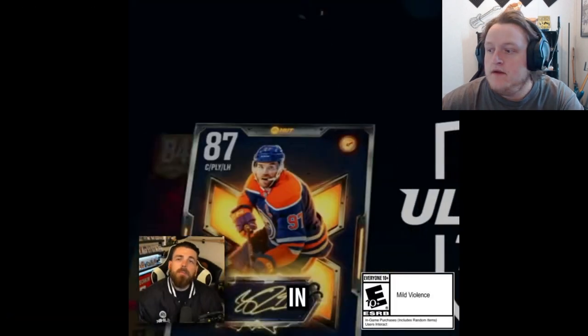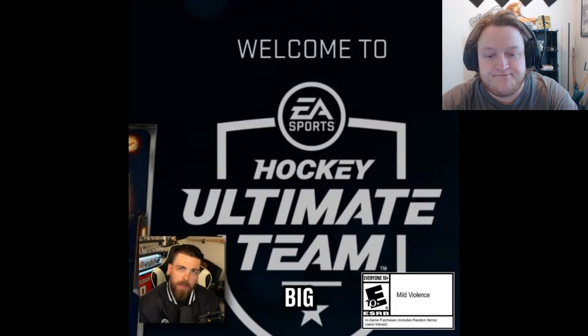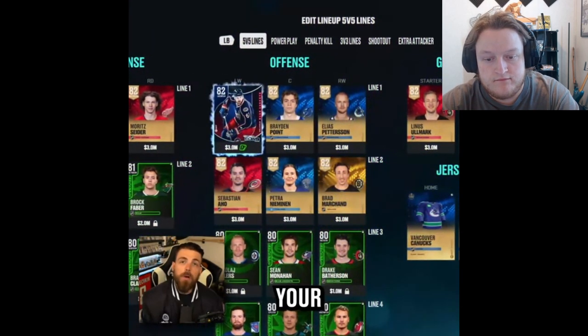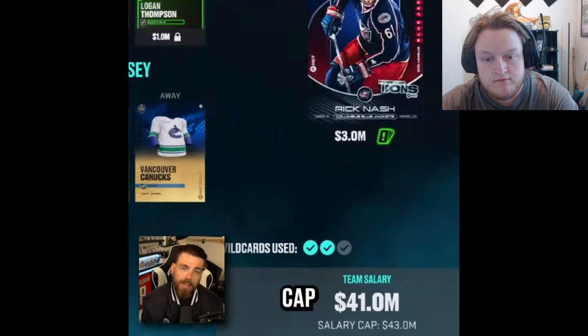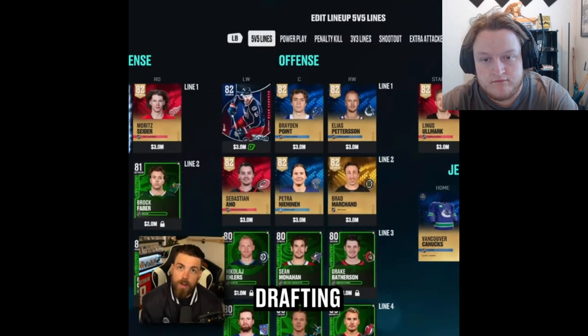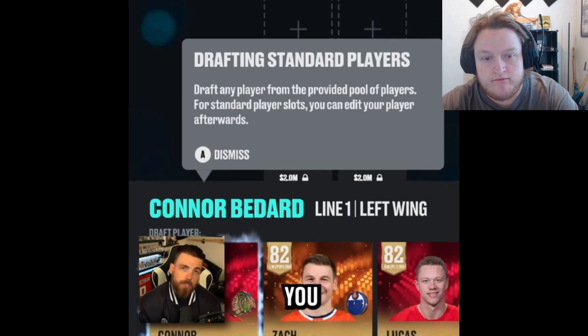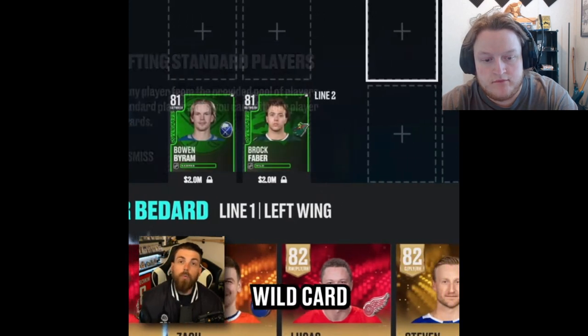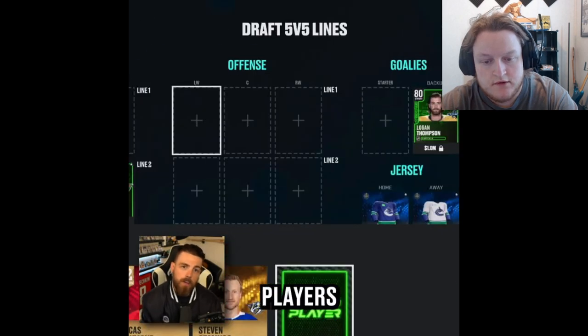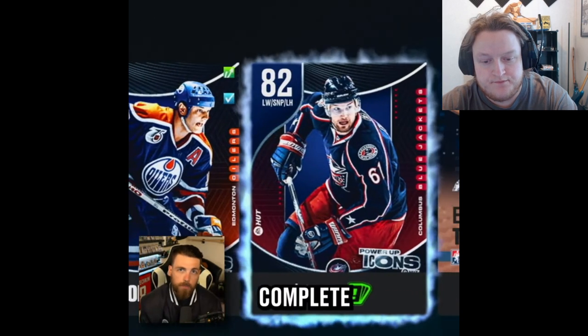Hockey Ultimate Team in NHL 25 is getting some big upgrades, starting first with the new HUT Wildcard mode. In this new draft-focused mode, your team will have a salary cap, which is just one of several things you will have to consider when drafting your team. Another is what players you want to bring from your collection, as there are wildcard slots in your lineup that will allow you to bring a certain number of players from your collection to complete your team.